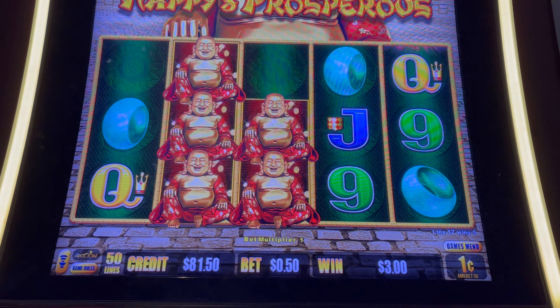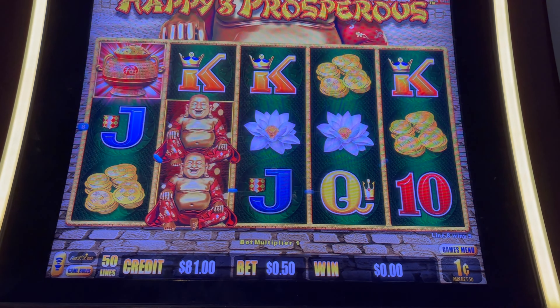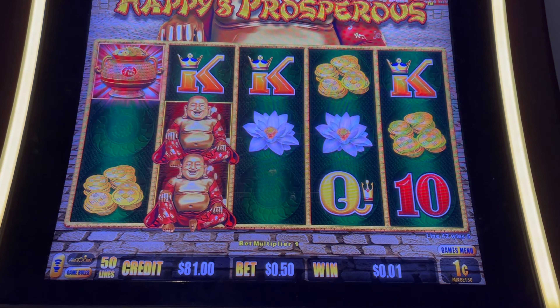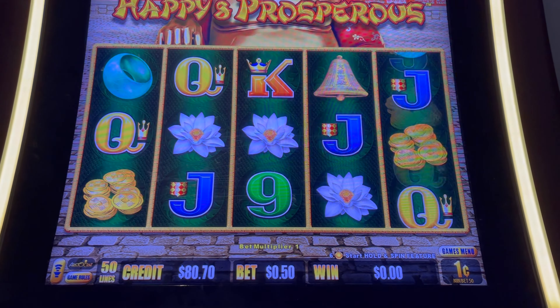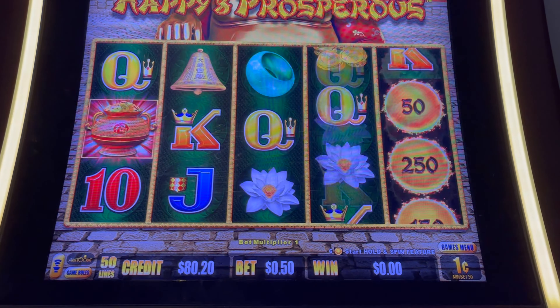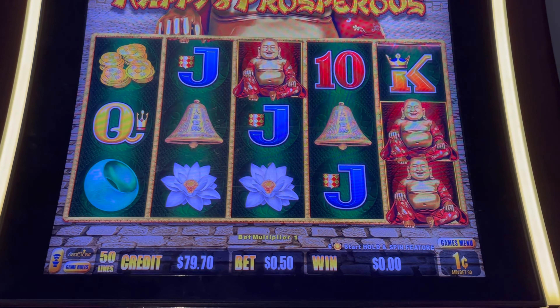So we need six of those orbs for the Hulman spin. Buddha is our wild. Or we need three of the red and gold pots for the free game. There's our pot right there.